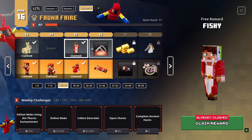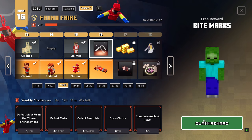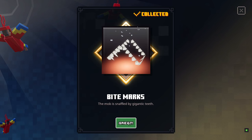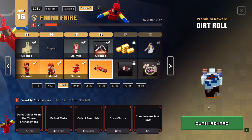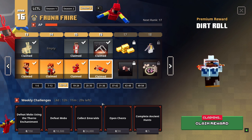Alright, hello, welcome back. We are back in Minecraft Dungeons once again. We have free reward bite marks. We've got a few different things that we haven't collected yet. The mob is snaffled by gigantic teeth. And then we've got a dirt roll as one of our emotes, I guess.